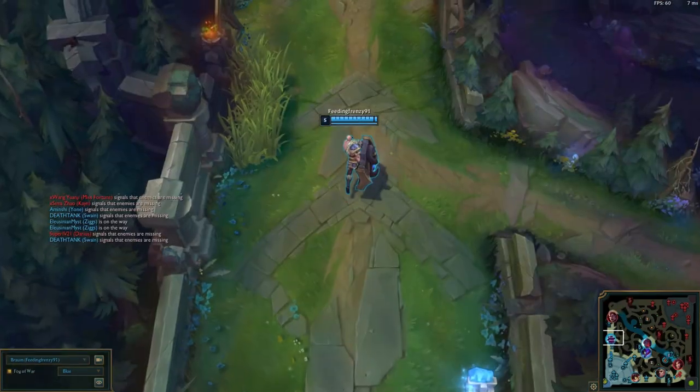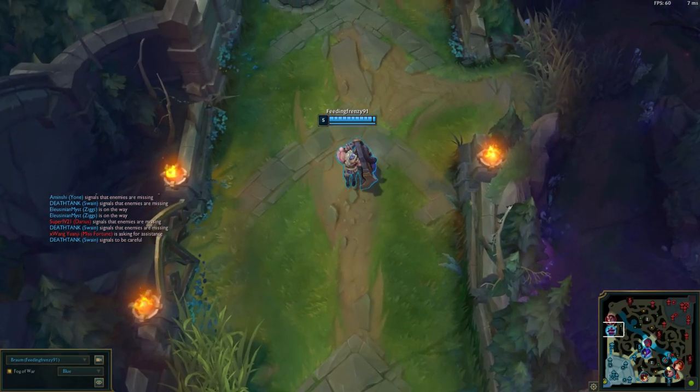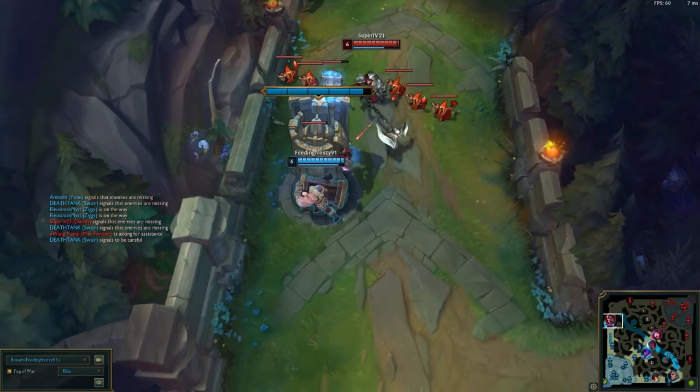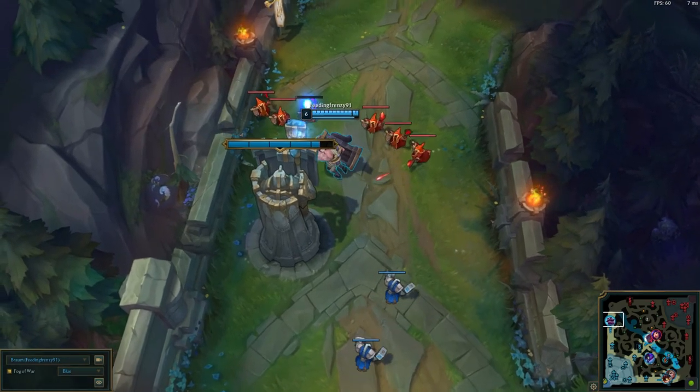For your mythic, just think tanky fighter. You could get Divine Sunderer, Stridebreaker, or even Trinity Force — basically think tanky fighter, health and attack damage. The rest is up to you and whatever situation you're in.